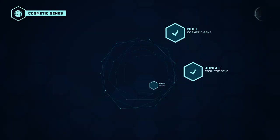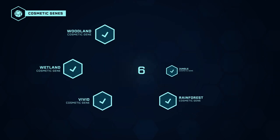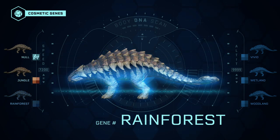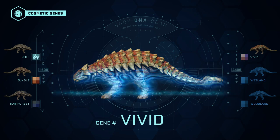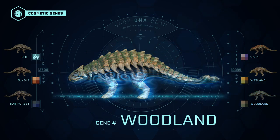The Ankylosaurus is clonable in 6 different appearances, but 6 more appearance genes are available with the Return to Jurassic Park DLC. The available skins are: Original, Jungle, Rainforest, Vivid, Wetland, and Woodland.